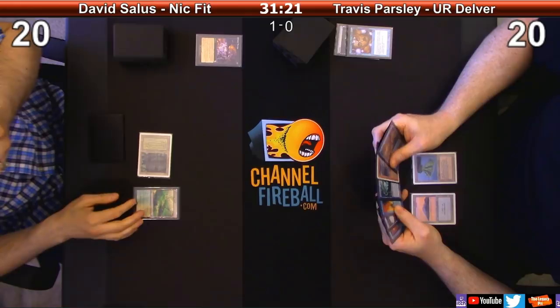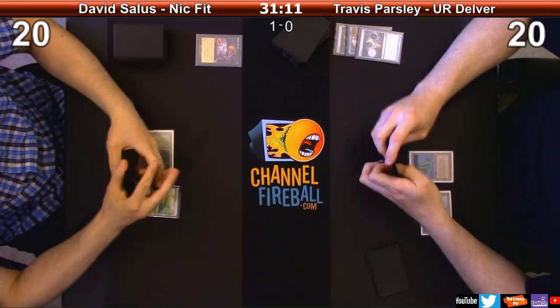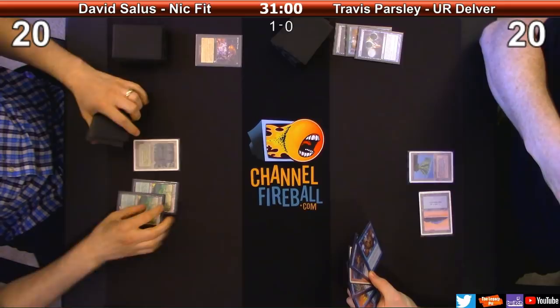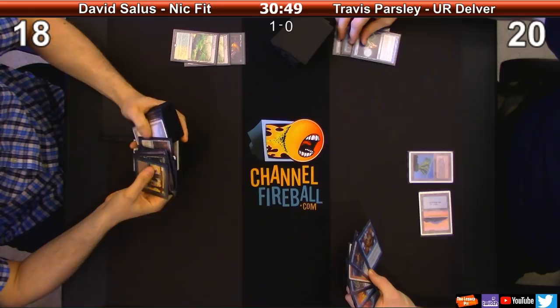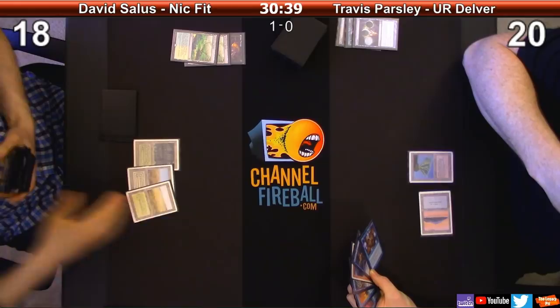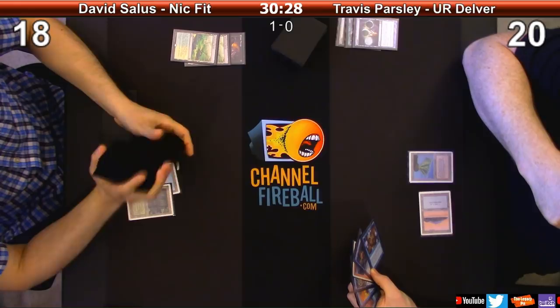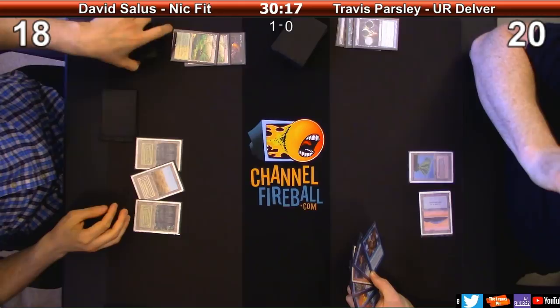Draw. I'll Ponder again. I'll leave those just like that and draw an eight card. Let's go ahead and diversify the land base a little bit here. Scrubland and Savannah. I'm just going to get a Bayou actually, I don't need that extra white. I'm cut down to 18.